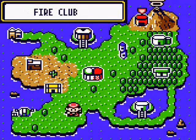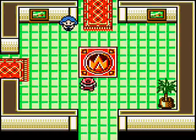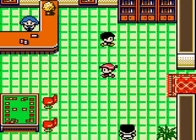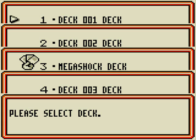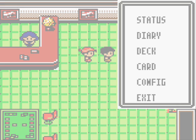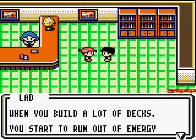We're actually going to go to the Fire Club next, and we'll want to go to the lounge. You'll want to talk to this person. Now, before I do, I need to show you guys something. You see these three decks I've built? They all are comprised completely of energy cards with one basic Pokemon. And the reason for that is that once you get enough energy cards, you can talk to this guy.